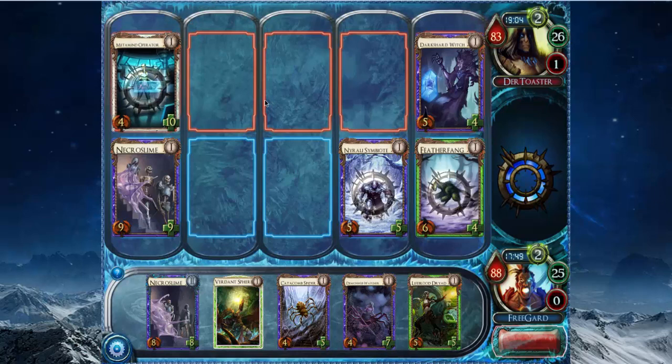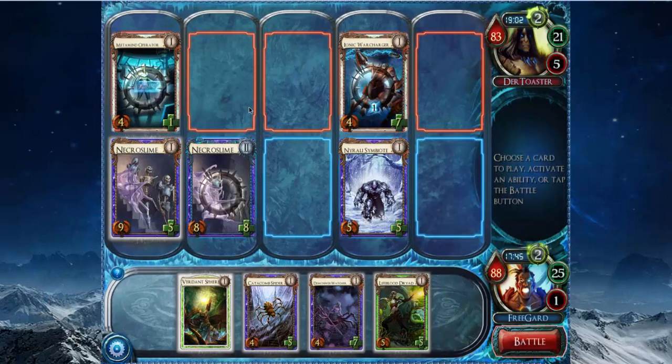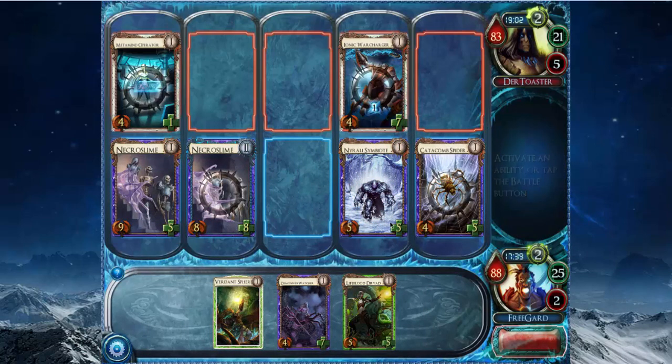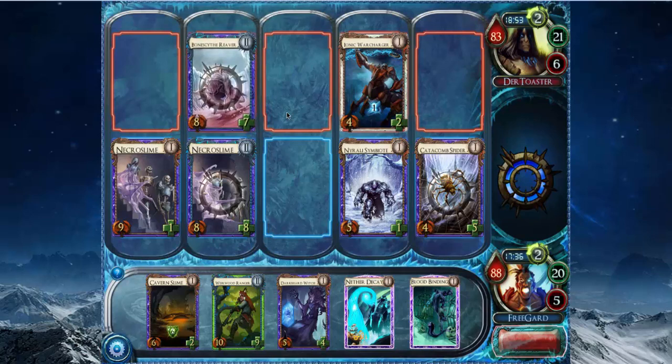Metamind Operator — that does some pretty good work against my Necroslime, and he still has to block it with another creature. I could pump Necroslime, but I don't see a reason to. Let's just play Necroslime here and then play Catacomb Spider — there's no haste creatures in this color combination — and give regen to my Necroslime next turn. Because I don't want to hit my other Necroslime, and I don't want to hit my Catacomb Spider or my Symbiote because it kills whichever one I hit. So it's better just to leave it as a 9-1 and force him to block it again. He can't just take 9 over and over again. He kills the Necroslime.